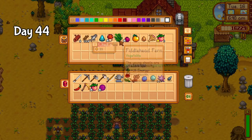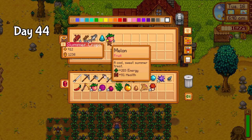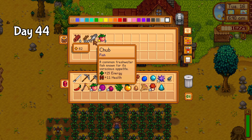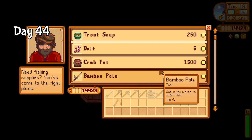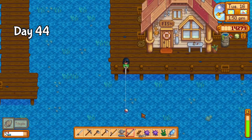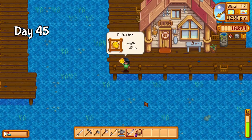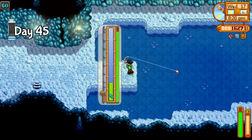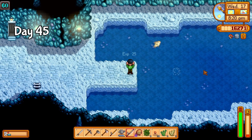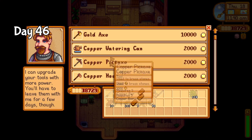On day 44, I took a whole backpack of items to the community center, unfortunately not quite completing any new bundles. I also picked up the fiberglass rod and some bait, and decided to finally fix the small bridge while I was there. No pufferfish today, but soon. The pufferfish was finally mine on day 45, and thanks to the new fancy fishing rod, I managed to catch a ghost fish in the mines as well. These days are starting to get shorter.